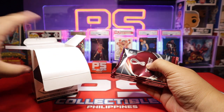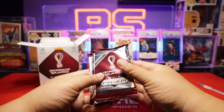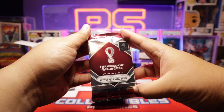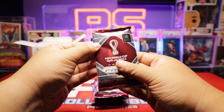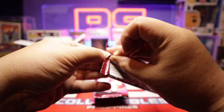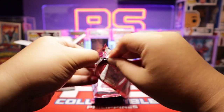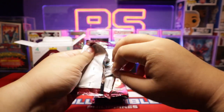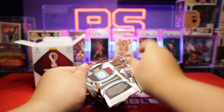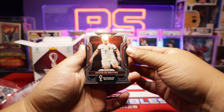I think these boxes are a good deal because you can get case hits from them. Usually retail products with Prism don't allow you to do that. So it's very cool that in the FIFA World Cup Prism you're actually able to get case hits. This is how the pack looks — very cool. So pack number one.